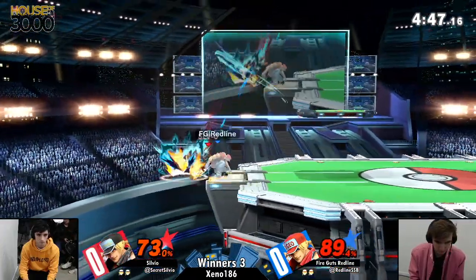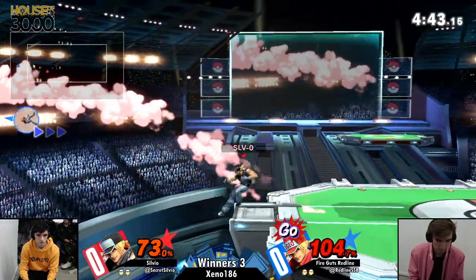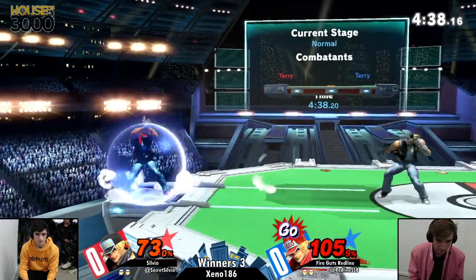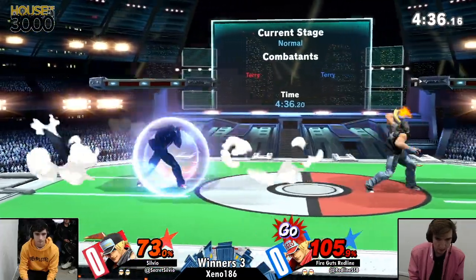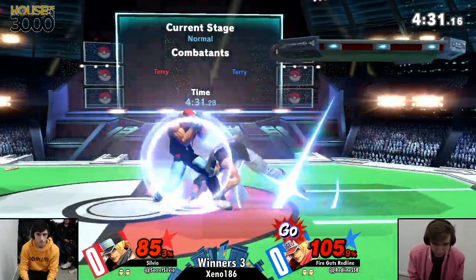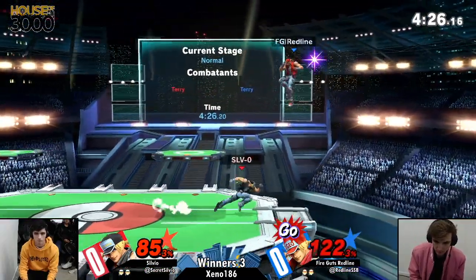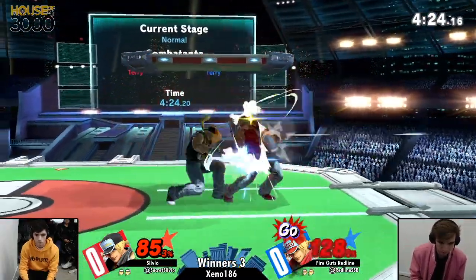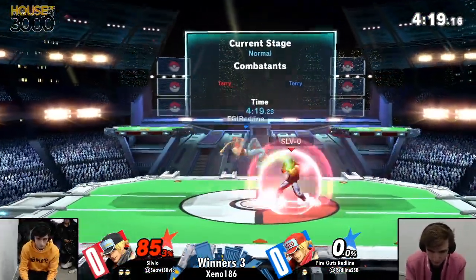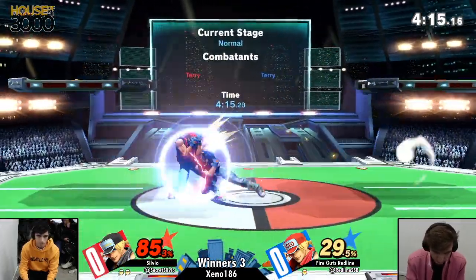Oh my god, I just love all of the different phrases that he has for all of his different specials. And I thought for a second that he'd send him into tumble, but of course he can use up B out of either down B or side B. Something to note about Terry right now is that he has maybe some of the worst ledge snap — his up B doesn't snap, his side B as far as I know doesn't snap, and neither does his down B — which can be really unfortunate. A great string into down B coming from Sylvia — I really love it — definitely flexing his knowledge of the character just a little bit.